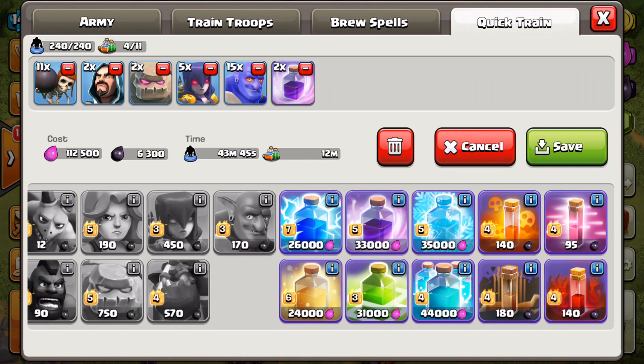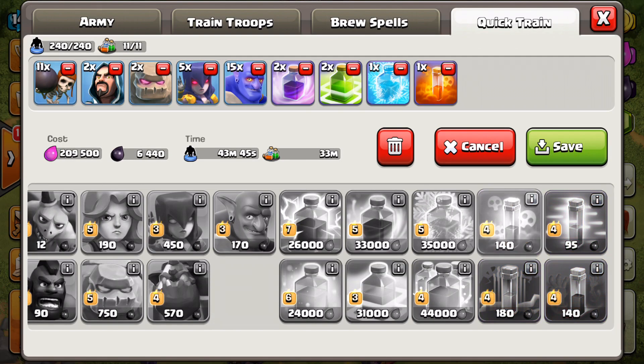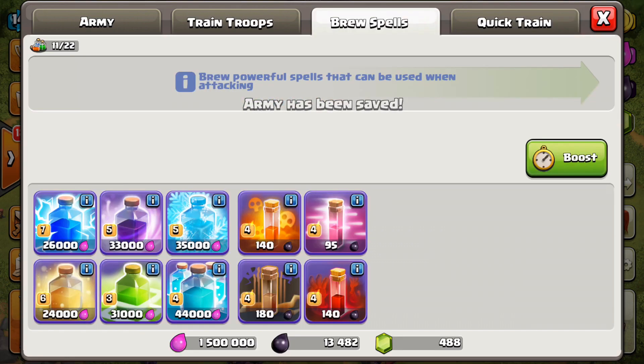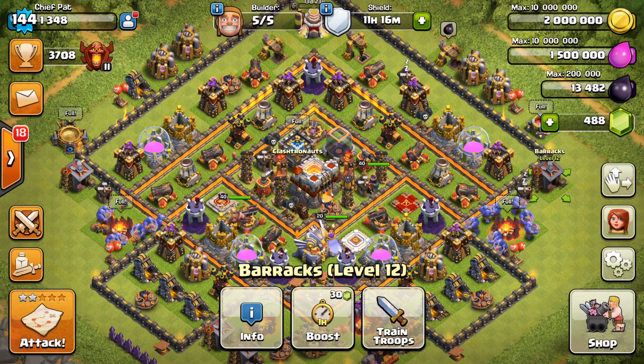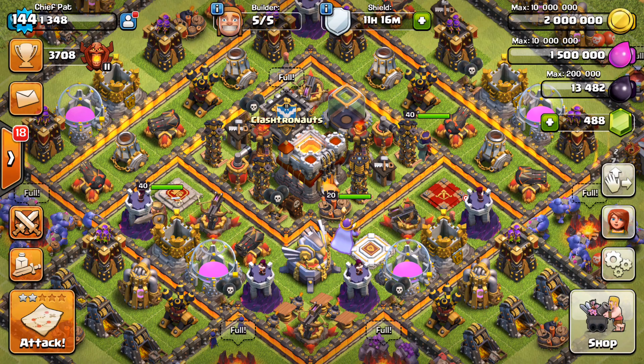This is a fantastic feature, though one thing that's a little annoying: if you do your attack and you still have like 10 wall breakers left inside of your army camp, Quick Train doesn't really recognize that — it just tries to train up everything once again. So if you keep saving wall breakers after every attack, it's going to start messing with your army composition. But overall, definitely a step in the right direction, and I think they'll keep improving the training going forward.